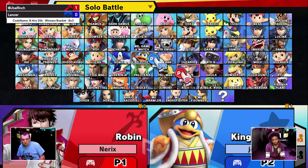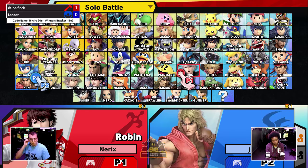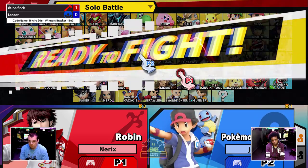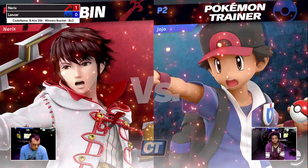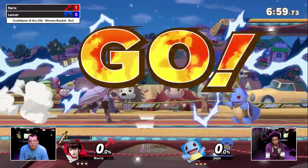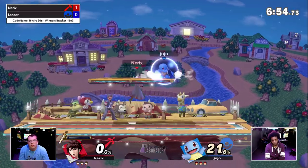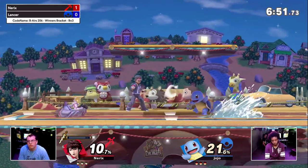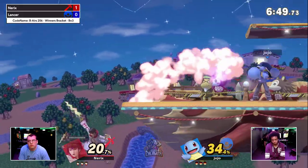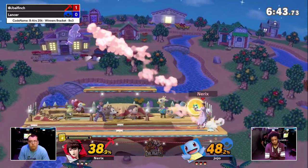Good luck, Jack. Same characters — let's see if Lancer learns his lesson. He really likes his Nair into shields, all the way back. So, welcome to singles — how'd you do? I did terrible.